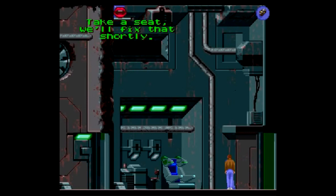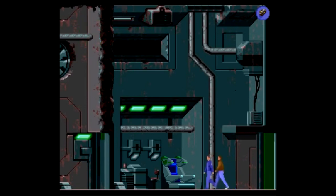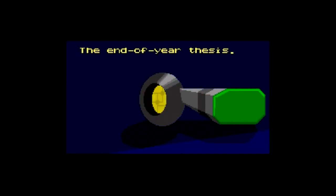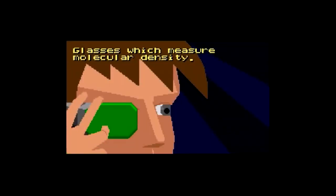This one was developed by Delphine Software, the same people behind Out of This World, also known as Another World, so it's got a very similar vibe, especially in the cut scenes. In fact, this game's ad campaign described it as a CD-ROM game on a cartridge, so this was quite the novelty back in the early 90s.